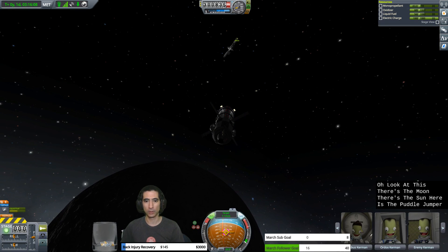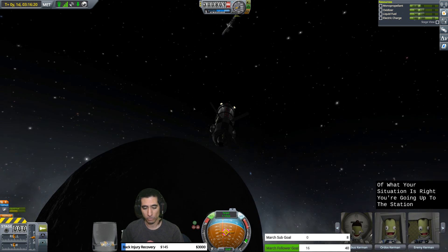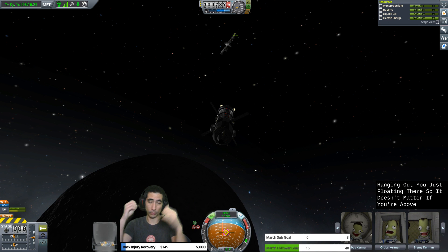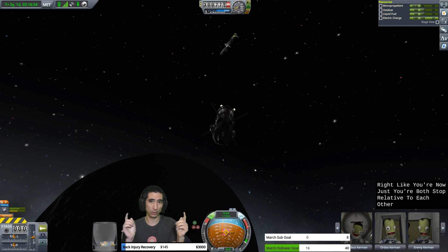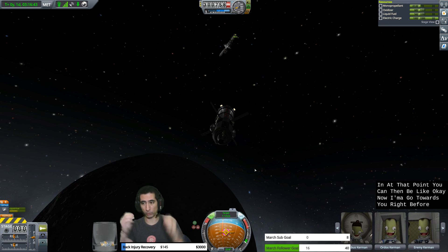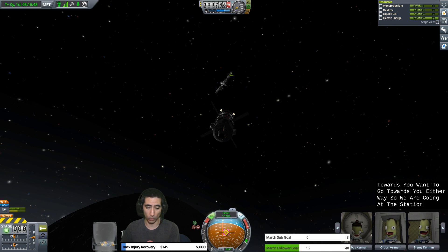There's the moon, there's the sun, here's the Puddle Jumper — up above us is the station, the target. This is kind of what your situation is: you're going up to the station. But when you get your target velocity to 0.0, you're both just hanging out, floating there. It doesn't matter if you're above or below, in front of or behind, or left or right — you're both stopped relative to each other, zipping around the moon but stopped relative to each other. At that point you can say, okay, now I'm going to go towards you. We're going at the station at 1.1 meters per second.